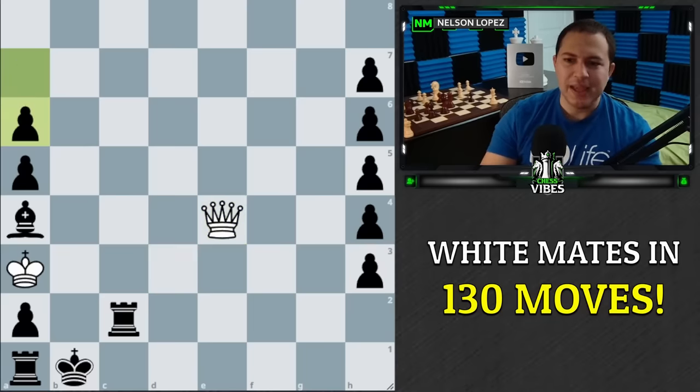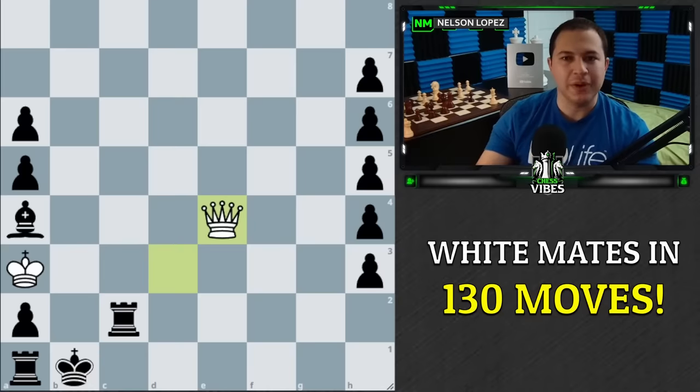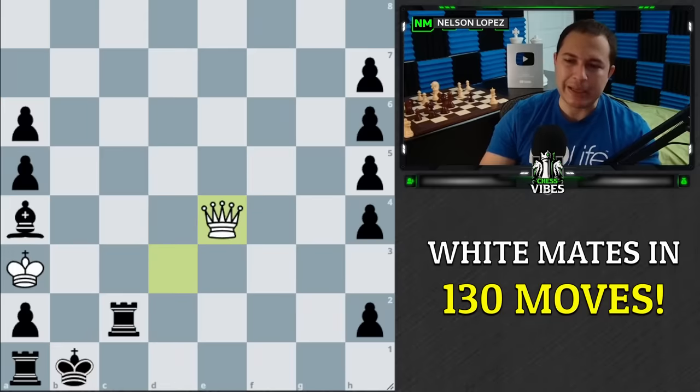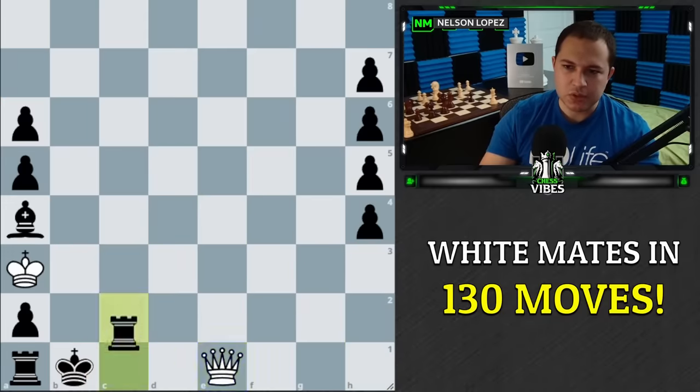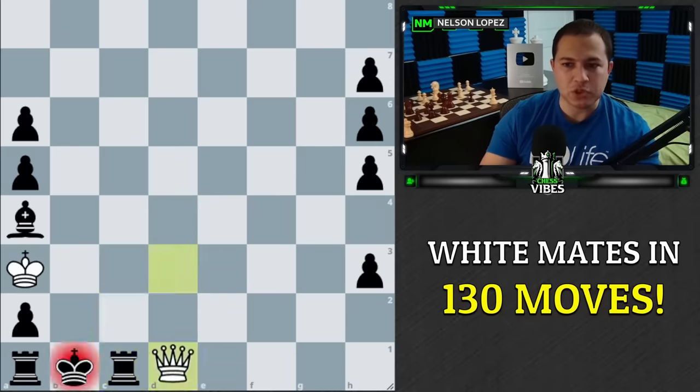That's what black does — pushes a pawn. And now we have to do this crazy maneuver because we need our queen to be exactly on this square. If our queen isn't exactly on this square when we do this, it's not going to work out the same. So we have to do the same maneuver with a series of checks, and then hit him with queen e4 again. Same kind of thing — it's black's turn, they don't really want to move but they have to, so they push a pawn. And now you're going to see a whole six-move sequence that we just repeat over and over again, so that black keeps pushing the pawns.